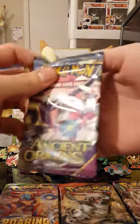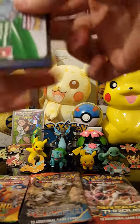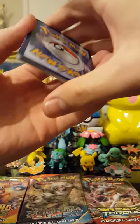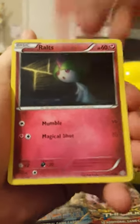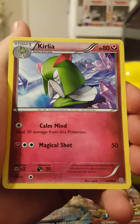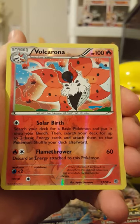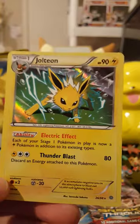We'll do Ancient Origins. Baltoy Ancient Trait, Routes, Larvesta, Golurk, Wooper, Lucky Helmet Trainer, Ampharos Spirit Link, Accelgor, Volcarona Reverse Holo Rare — I like that, gotta love the Reverse Holo Rares. And a Holo Jolteon. Nice — get that shine.